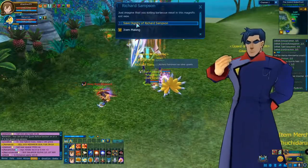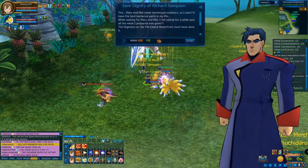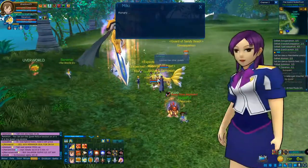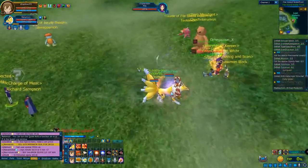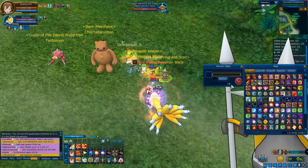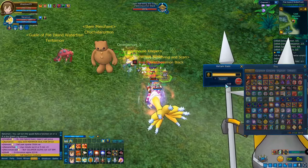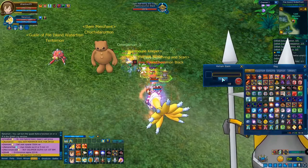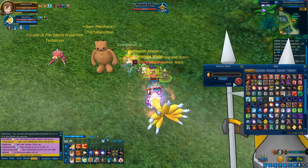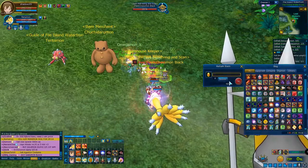Let's see what does he want. He gives a Coin of Richard Simpson. I'm wondering where I can use this coin. Before using the coin, I'm going to collect two cover items. I don't need the drops and I don't have any space in my inventory anymore, so I don't want to scan anything. I just want to return everything because I need more space.